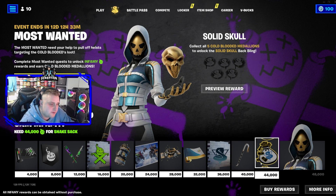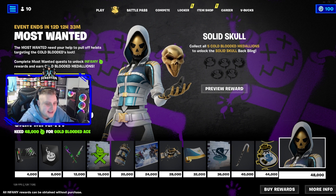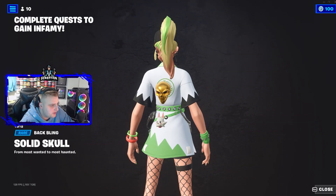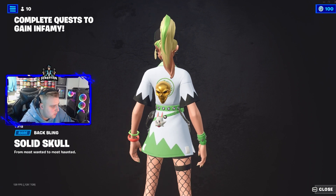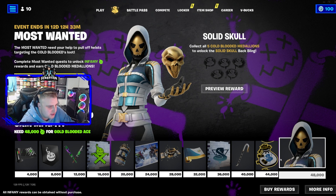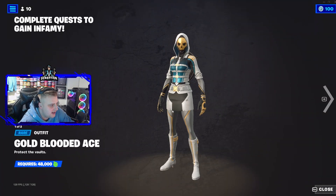36,000 gets you another spray. 40,000 gets you the crowbar. 44,000 gets you a Motorcon spray. And then 48,000 XP gets you the brand new skin — it's like a solid skull skin. You can preview the rewards for each one. Check out the Solid Skull bat bling — it looks absolutely crazy.